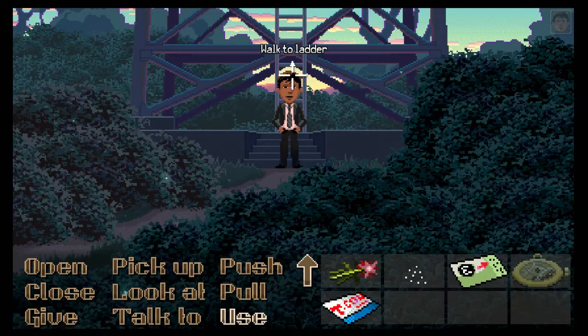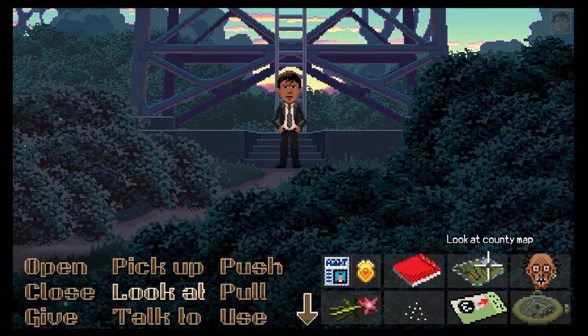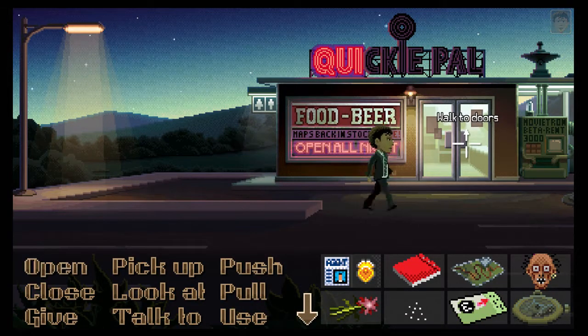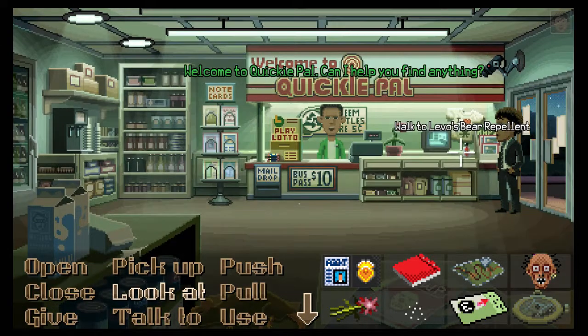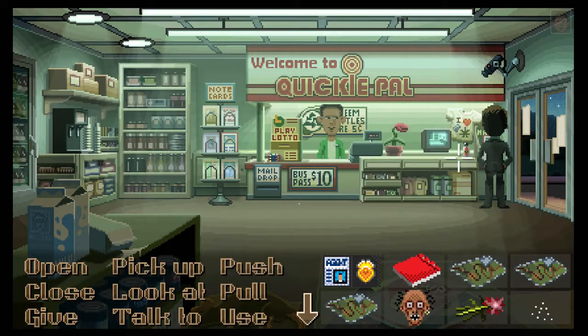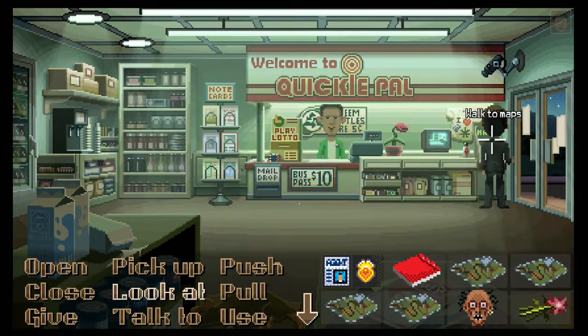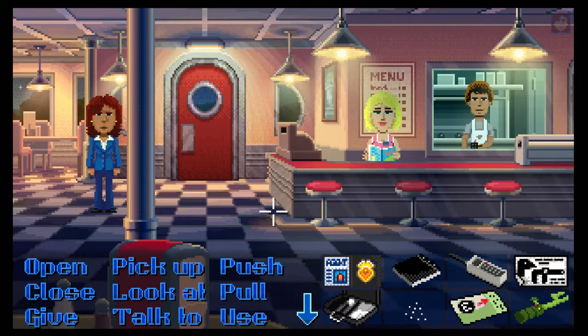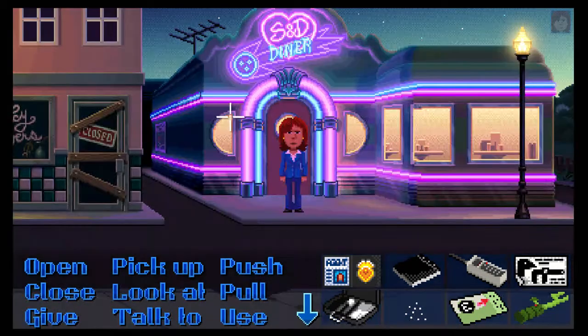There's enough maps for everyone to have their own - you can look at the map anywhere and just click on a location. Now I think about it, old sheriff arena did actually say he was putting all the maps back in the Quickie Pal. So rather than running across screens we can just do it that way. Let's come into the Quickie Pal and pick up all these maps - all of them. Let's bring everyone here so they can all get their own map.